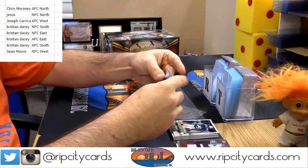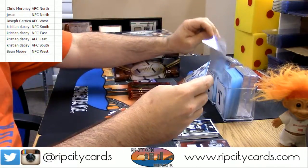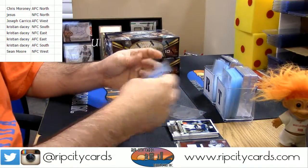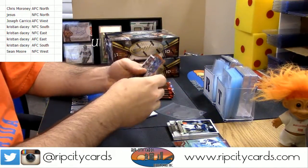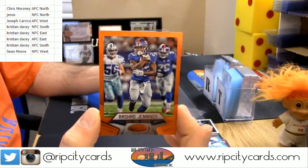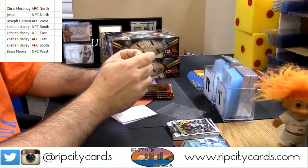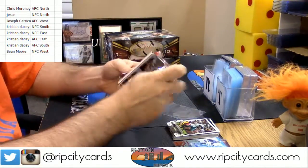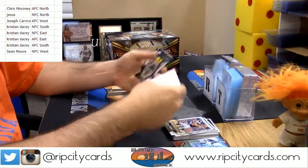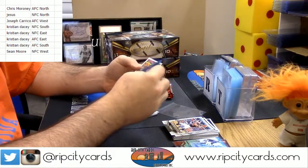Next up — number 72, Alberts. 30 minutes left on the giveaway action. Another number: Rashad Jennings for the Giants, 2 of 225. Number 73, Yorn — $100 in Drake credit.